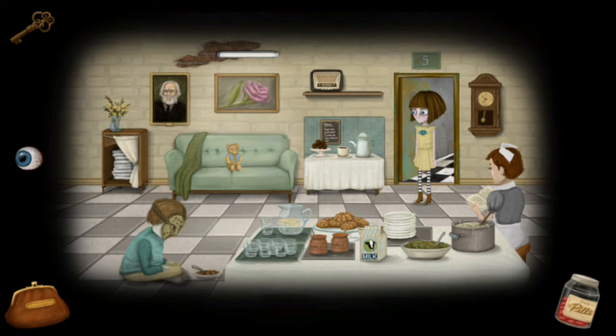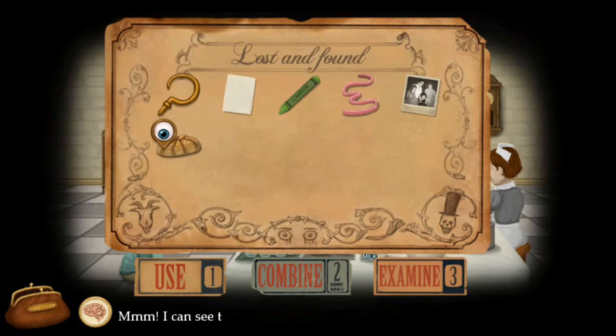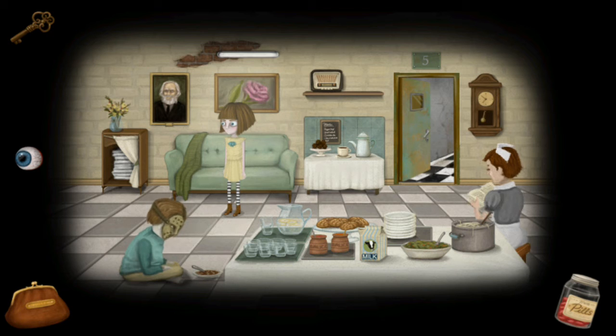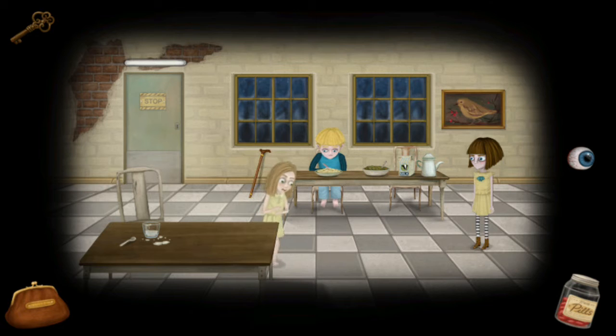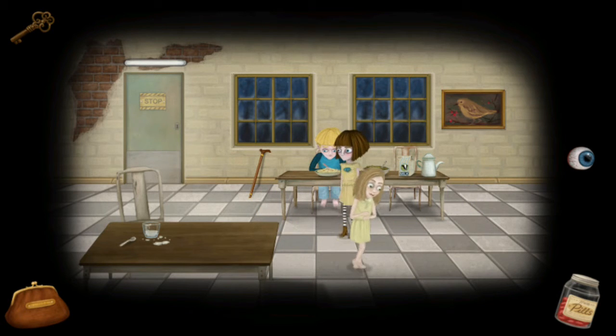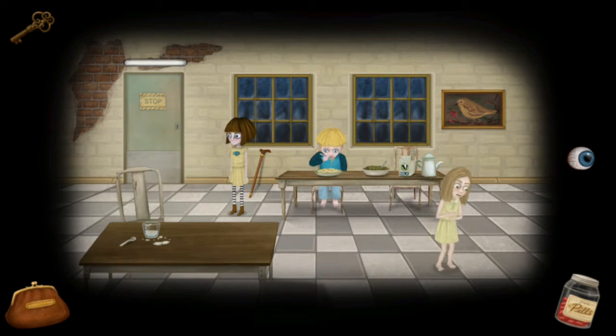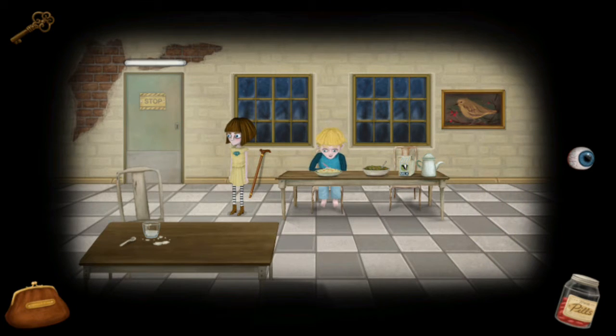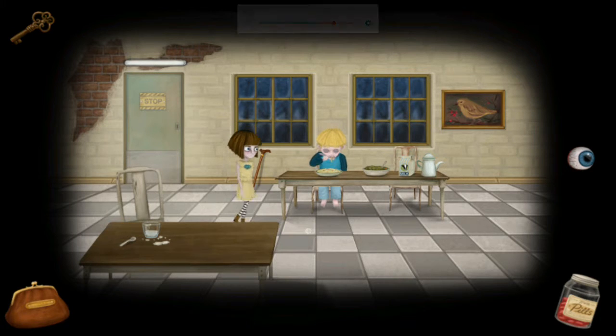Proceeding on with the game, we have to go to the kitchen. The next thing to do is grab one of these cinnamon buns — get one for your inventory. Then proceed to the left and talk to this kid eating right here. There is something so disturbing about this kid eating — if you just listen to the smacking noises he makes, it's pretty bad. Just take my word for it.